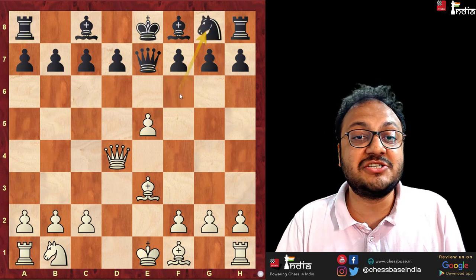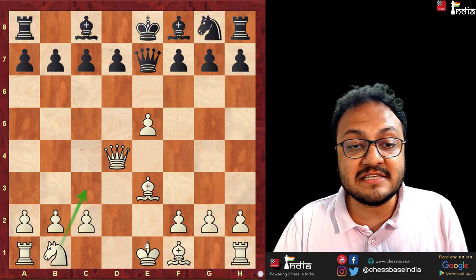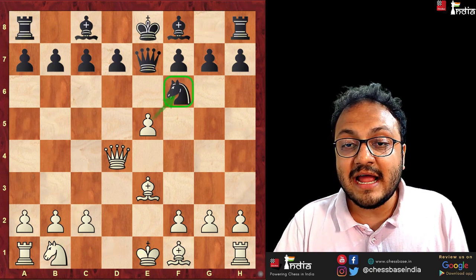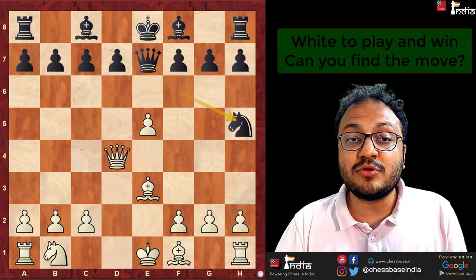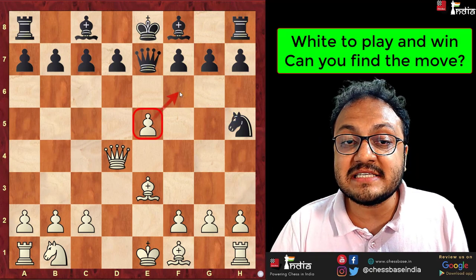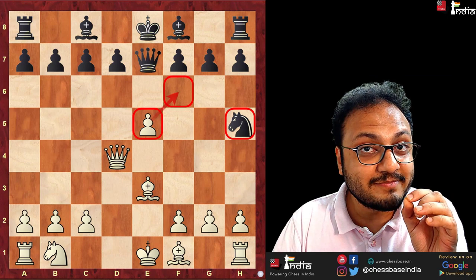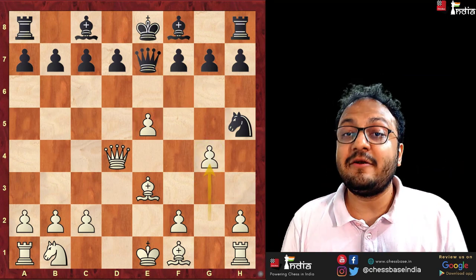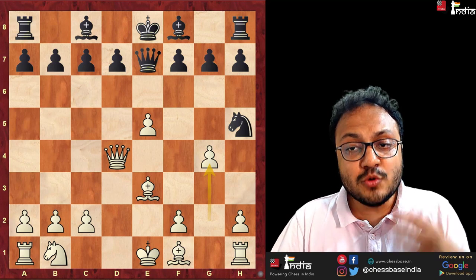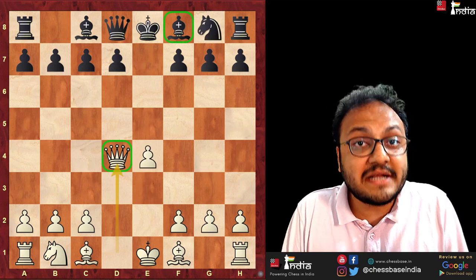And then after knight g8, it's already a very sad position. White can just play knight c3, long castle. And if black goes knight h5, then this is a very important theme to remember: if the pawn on e5 is taking away this square, then this knight can be trapped with the move g4. The knight is trapped and white wins the game.